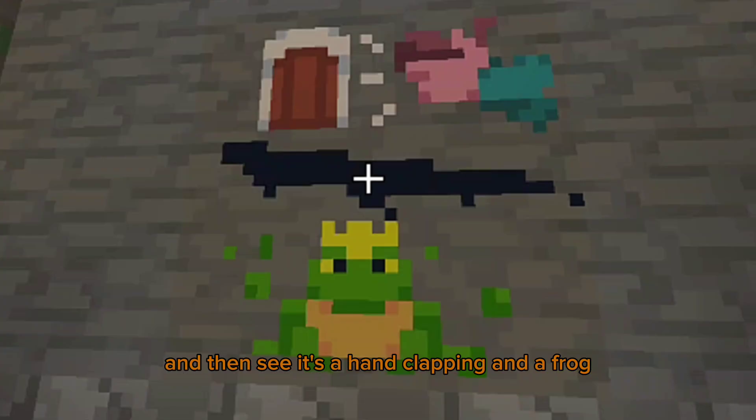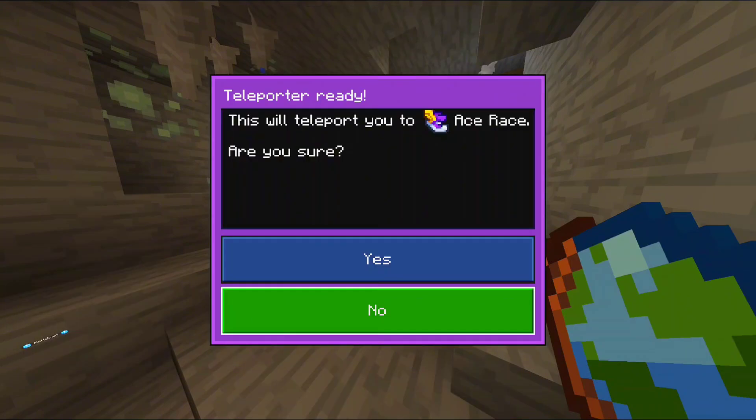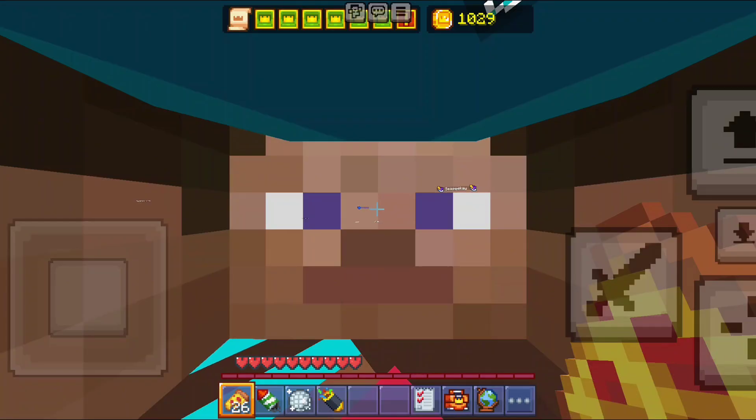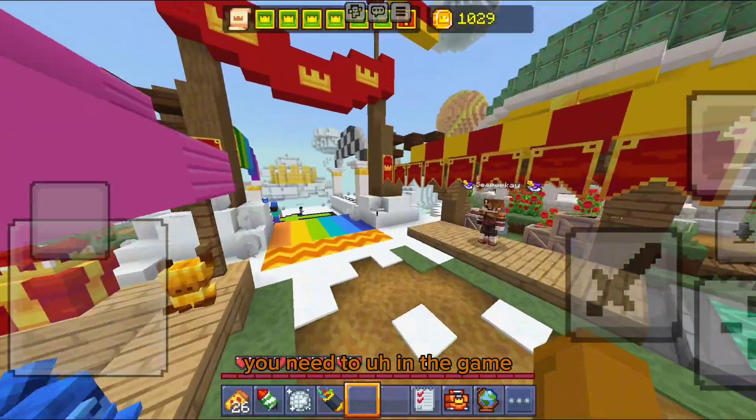As you can see, it's a hand clapping and a frog. You know what that means — you need to go to the Ace Race. In the Ace Race, you need to be in the game, not the lobby.